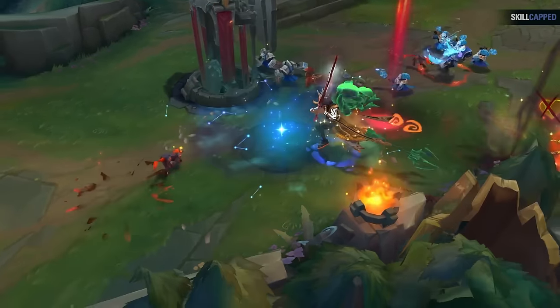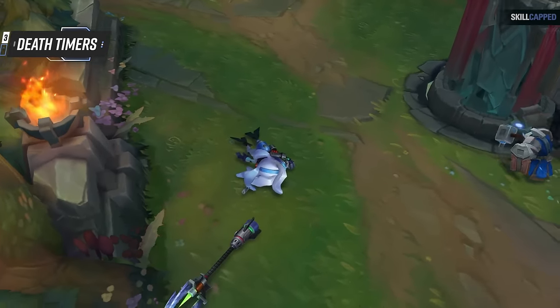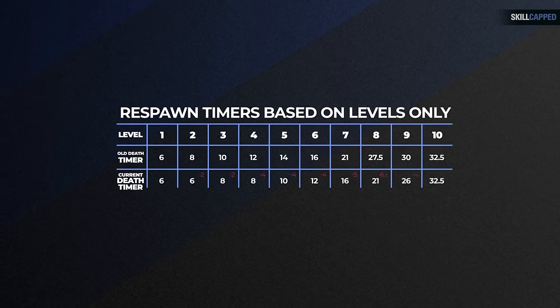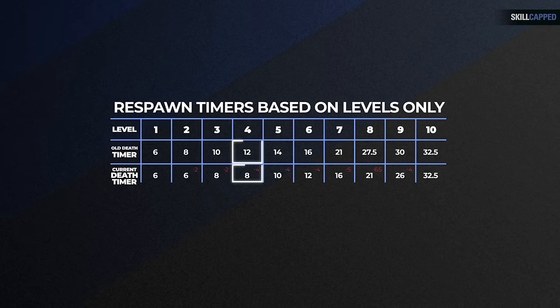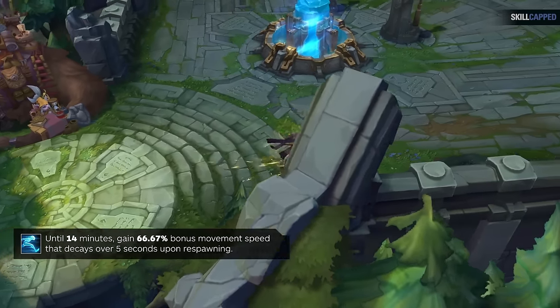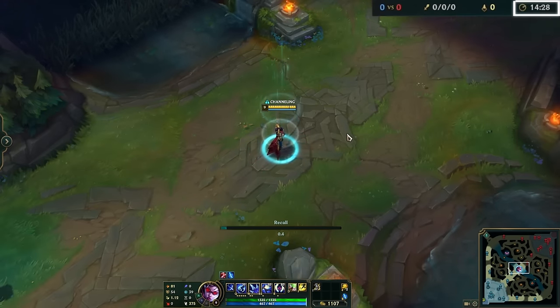And this is a perfect transition to mistake number 3: players constantly get caught by the changes to early death timers. Not too long ago, near the end of last season, Riot added a massive change to respawn timers — it made you respawn much faster from levels 1 to 9. Level 4 is when it gets most significant, going from 12 seconds to 8 seconds. Whenever you respawn, you'll get a 66% movement speed bonus for 5 seconds. However, this homeguard bonus does not apply to recalls until 14 minutes into the game.